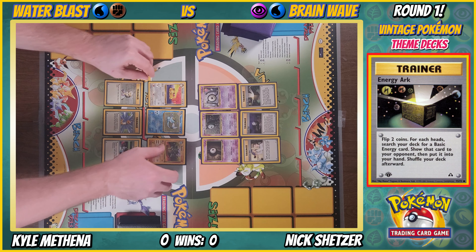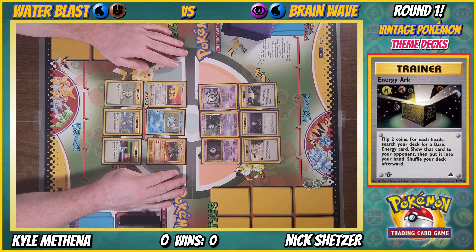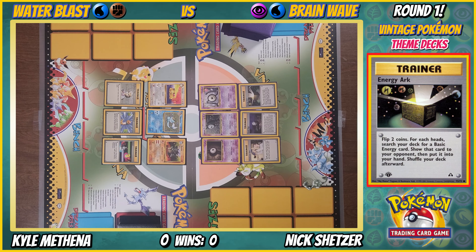Energy Arc — flip two coins, for each heads search your deck for a basic energy card and put it in your hand. More coin flips. It's like in the Gen 2 Neo era they made the basic cards but worse versions because they wanted to power creep things down a bit.